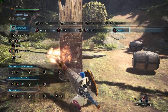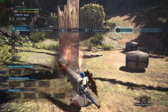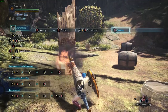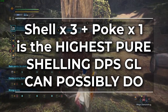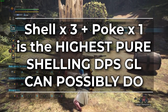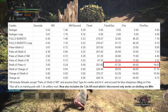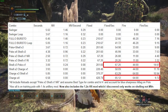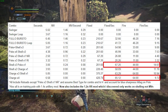Or you can do shell, poke, shell, shell, quick reload, repeat. You do have to weave a poke into this combo — if you try to shell 3 times in a row, that 3rd shell instead becomes a wyrm stake. But this 3-shells and 1-poke combo is going to be the highest shelling damage per second you can possibly do — yes, even more than purely spamming charged shells on long gun lance. Plus you get a poke weaved in between so that's even more bonus damage on top of that.